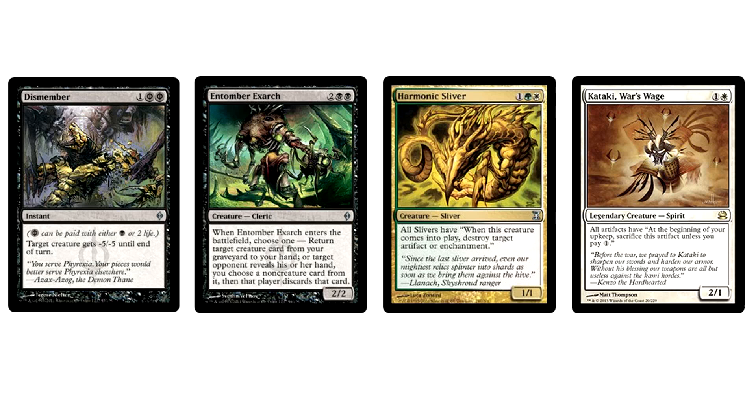Sideboard time. Four Thoughtseize — they come in against combo and control, and pretty much hose all those matchups. Two Dismember comes in against Twin and eats all their creatures. Entomber Exarch is similar to Thoughtseize — great against combo. Harmonic Sliver is great for mirror matches and against Affinity. Kataki, War's Wage — just read it. Obstinate Baloth is amazing against Jund, Affinity, and pretty much anything hyper-aggressive — it gives you breathing room and provides a nice attacker and blocker.